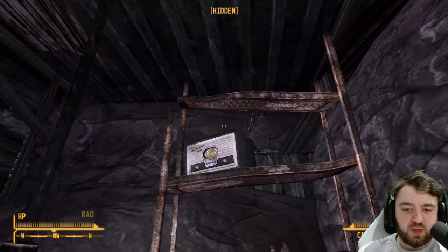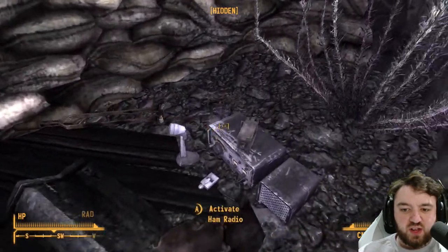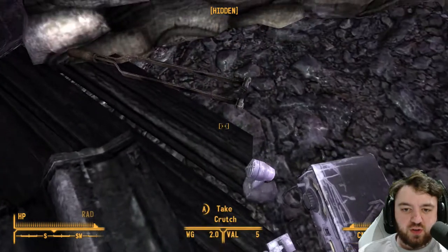And a healing powder. We can find a wee radio playing away. A wee launcher, just sit and chill. And then we have a conductor and a crutch.